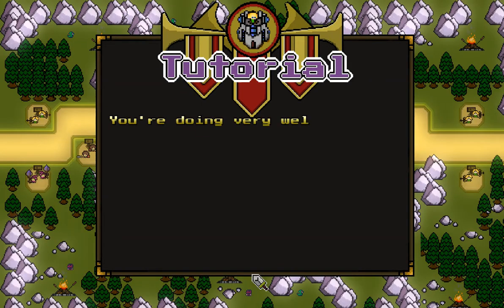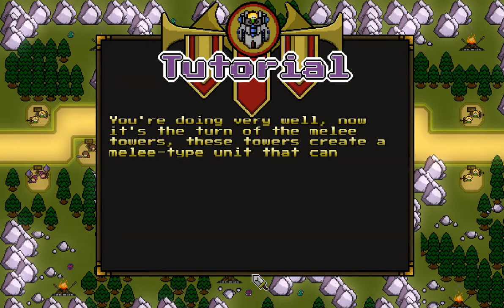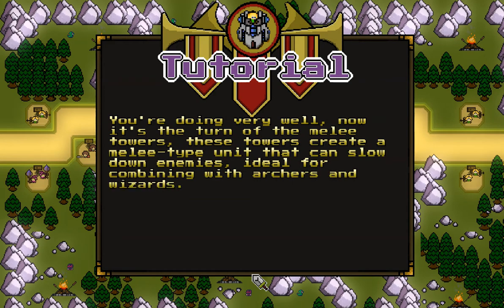You're doing very well. Now it's the turn of the Melee Towers. These towers create a melee type unit that can slow down enemies, ideal for combining with Archers and Wizards.